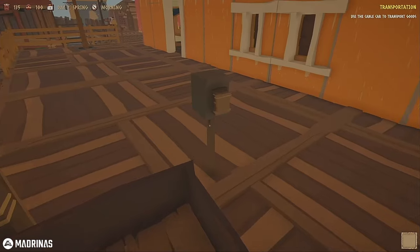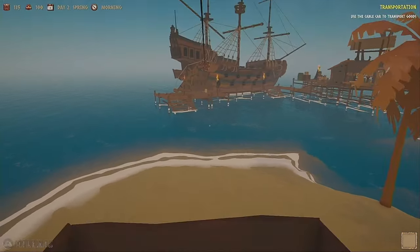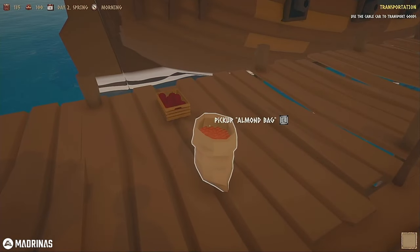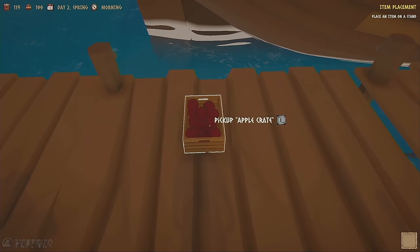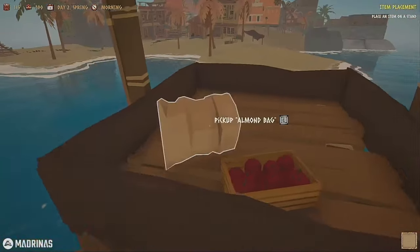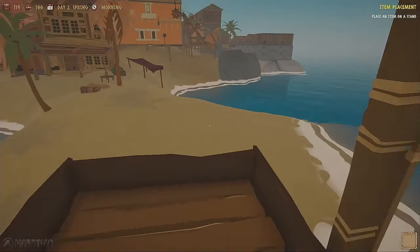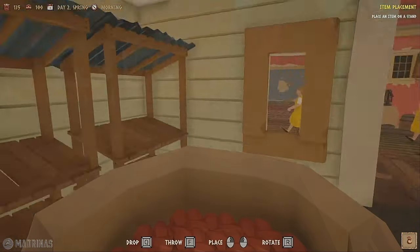Right here, this is the cable car. We're headed down to the ship - how cool is this! This is awesome. Then we just load up our stuff into the cable car. We've got our apples and our walnuts. Now we're on our way back up. How cool is that? Now we just have to place our items on the stands.